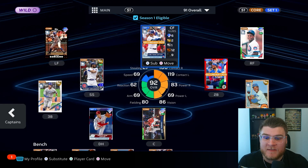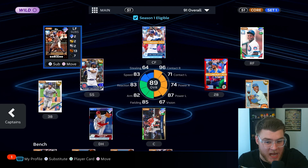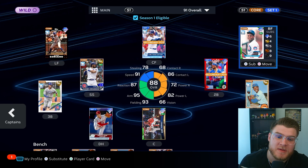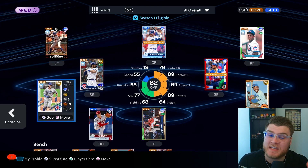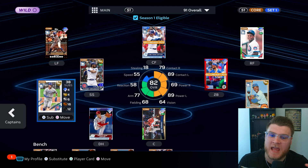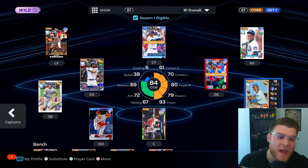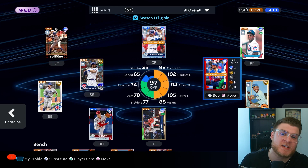Reflecting that, we have Ian Happ in center field. Alfonso Soriano is in left field — 96 contact versus righties, 71 versus lefties with the boost. Breakout Series Sammy Sosa is 68 contact righty, 86 contact lefty. The new Dansby Swanson has 78/82 contact right to left. Chris Bryant from the Henchman Pack in the AL Central has 79/89 contact right to left. And Ernie Banks with 61 contact right to left.